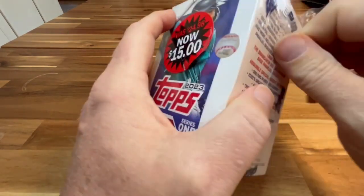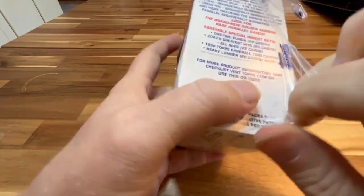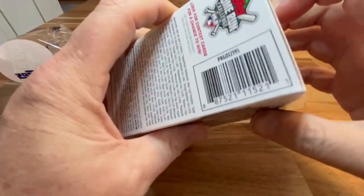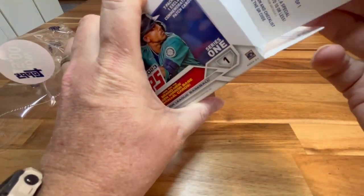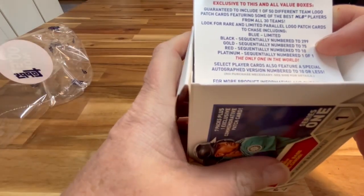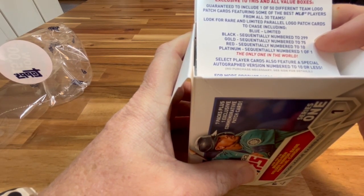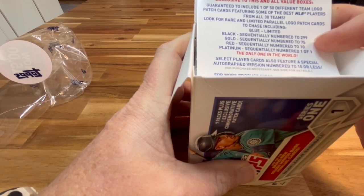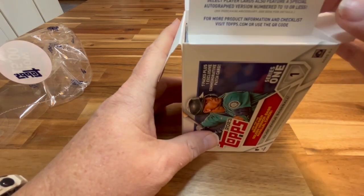Let's see if I can even get into it. Looking for the golden mirror base parallel cards — exclusive to this and all value boxes. Guaranteed to include one of 50 different team logo patch cards. Look for rare and limited parallel logo patch cards. Let's chase blue, black, gold, red, and platinum — the only one in the world, a one-of-one.